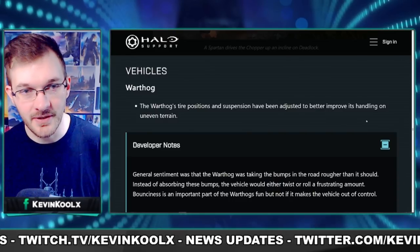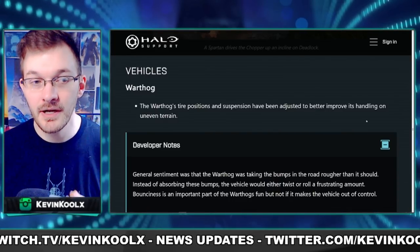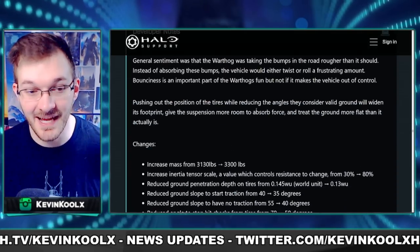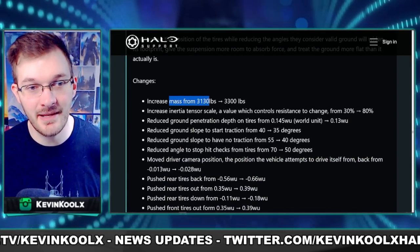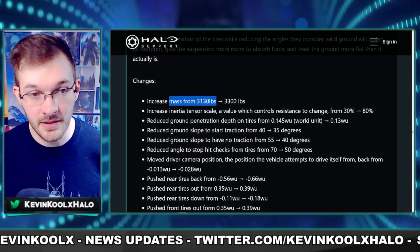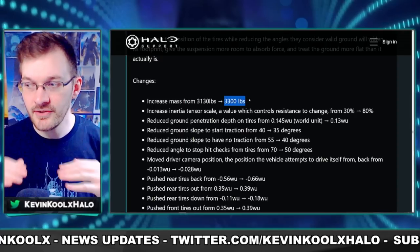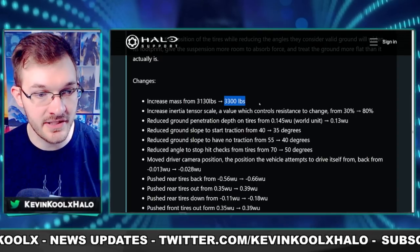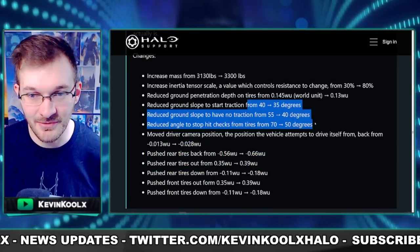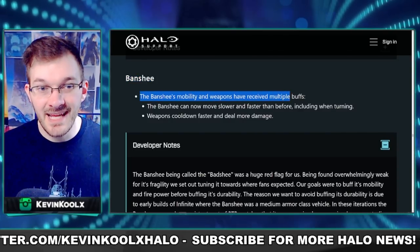The vehicle changes come with actual stats this time — not just saying it'll flip less, but exactly how much. The mass of the Warthog and Razorback increased from 3,130 pounds to 3,300 pounds, making them more steady on the ground. They also go into actual physics details with Newtons and specific stat changes, which is a great level of detail in the patch notes.